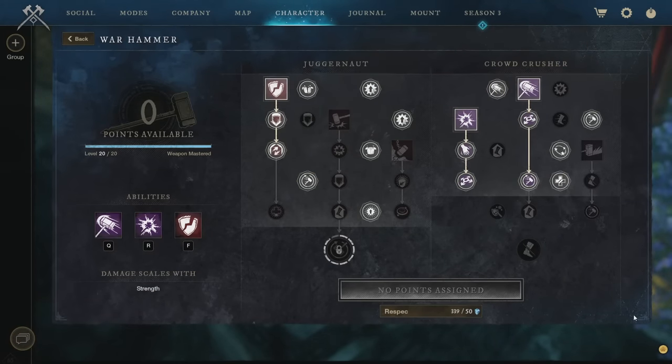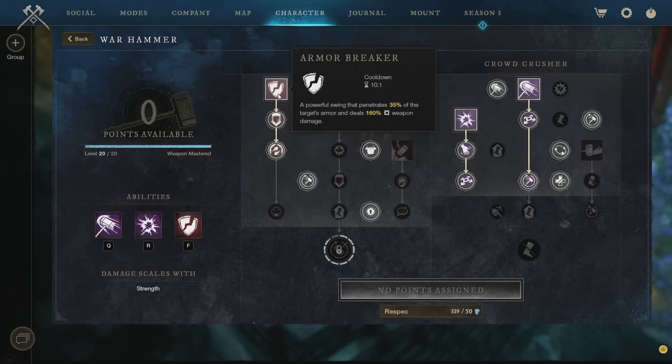Moving on to the Warhammer — this is the offhand weapon. Again, use a Cut Pristine Carnelian gem. The weapon perks you're really looking for are Sundering Clear Out and Thwarting Strikes, with damage buffs like Keen, Vicious, and Keenly Empowered also being nice. Life Stealing can be useful too. For abilities, we have Armor Breaker (penetrates 35% of target armor), Shockwave (staggers, stuns, and taunts enemies), and Wide Swing (knocks back targets by 4 meters, deals 100% weapon damage).